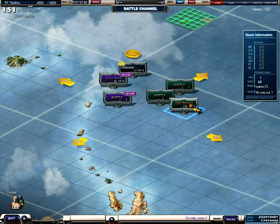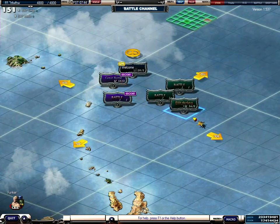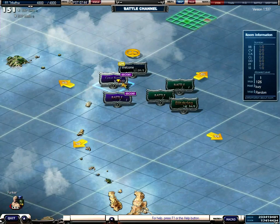Blitzkrieg is for small ships, level 1 to 60. Great Battle is also level 60 and higher. I would suggest to you to play Great Battle also with your small ships, because you get one level per game, so you will level faster and get your big ships faster.